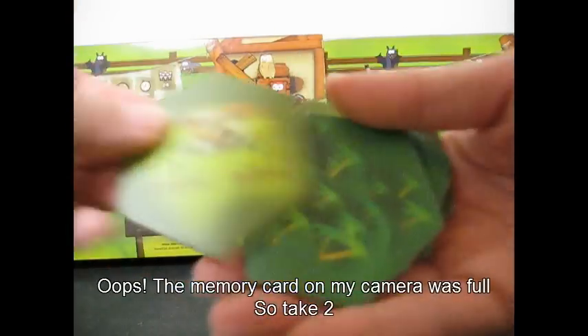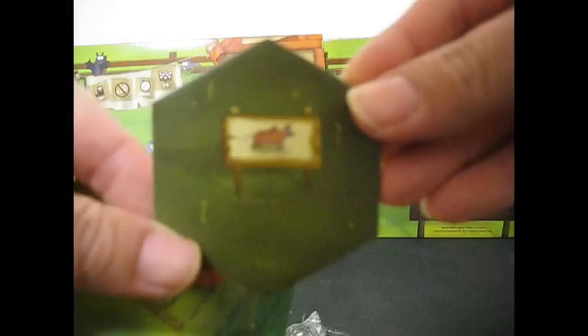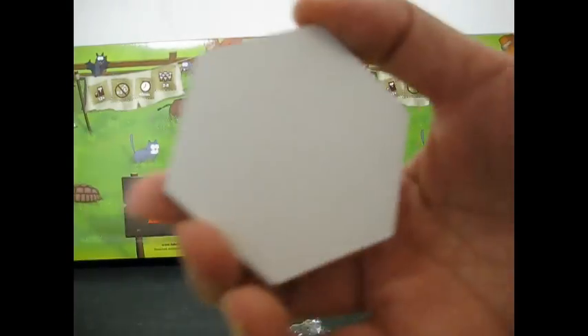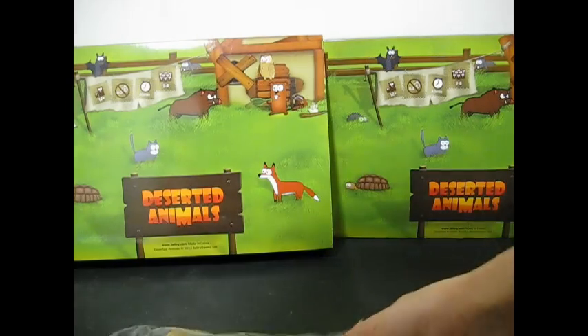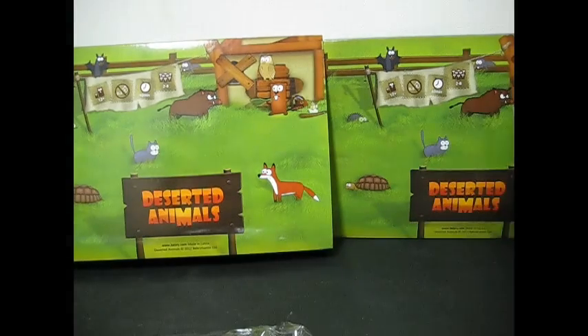Looking at the tiles again — that's kind of cute. On the other side it's just white. These tiles are quite thick and they've got a matte finish on them. They come in a packet of tiles.